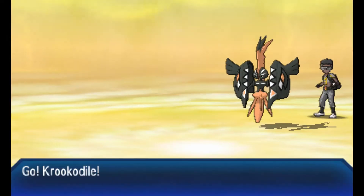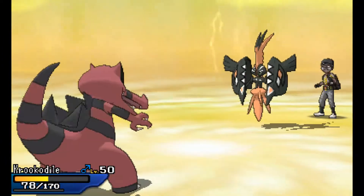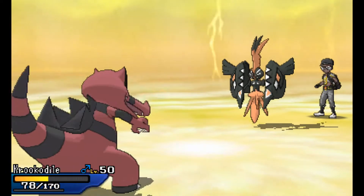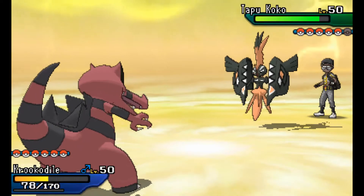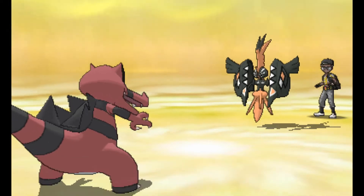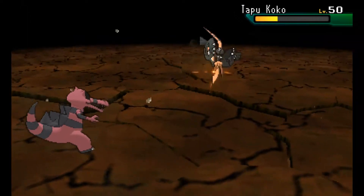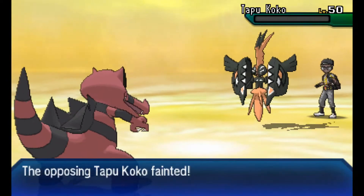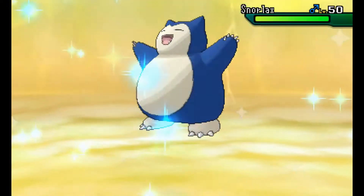I'm going to go into my Crocodile, expecting an Electric move, because it's a very big threat that this thing could go for an Electric move in the Electric Terrain onto my Tapu Fini. Luckily it does go for a Thunderbolt, and that means Crocodile can basically just go for a free Earthquake. My opponent's going to actually let Tapu Koko go down here. That works out pretty nicely — we get rid of Tapu Koko. That thing is a huge threat to my entire team.